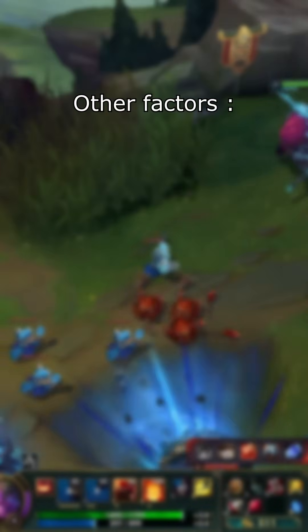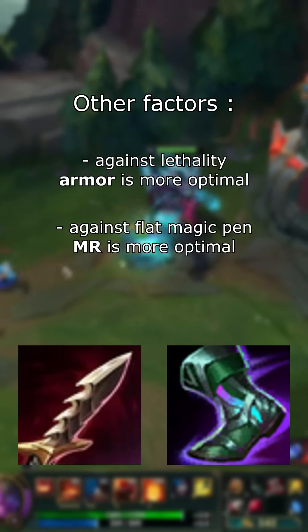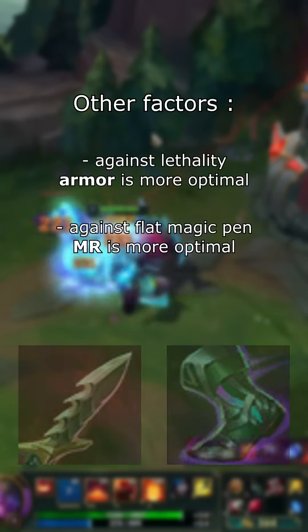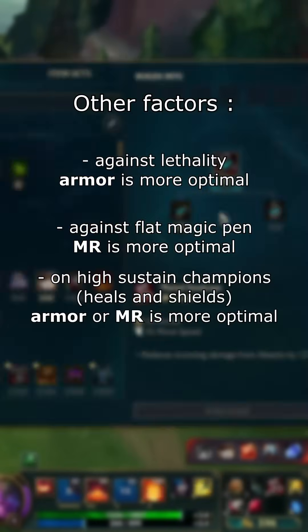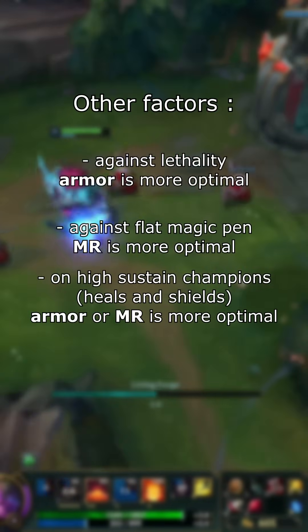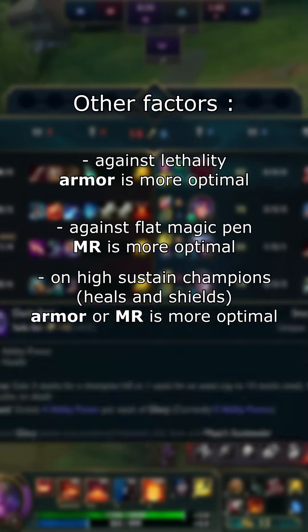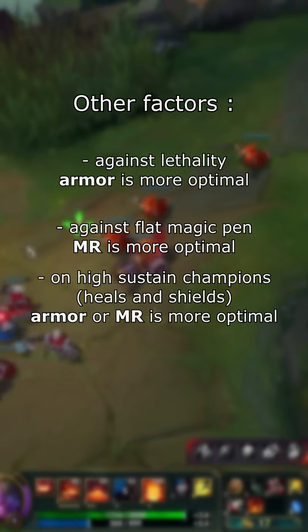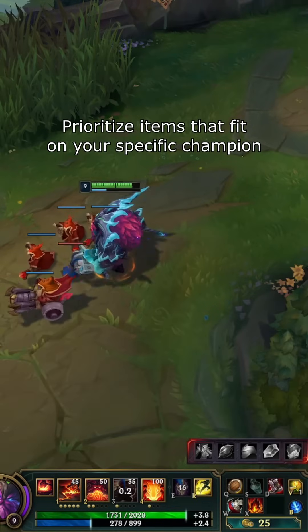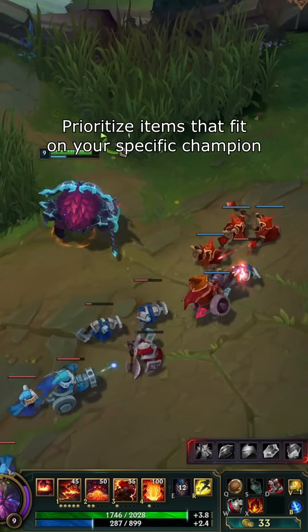The exact opposite applies to lethality and flat magic pen, as building armor against lethality and magic resist against flat magic pen are the best ways of countering them. If you play a champion with a lot of sustain, increasing armor or magic resist makes healing more effective because it takes more effort to remove your health than it does to restore it. Same goes for champions with shields. However, you should still prioritize specific items that are good on the champion you're playing, and not tunnel vision on the perfect defensive stats balance.